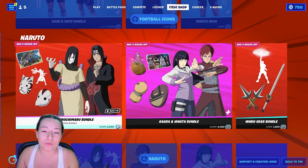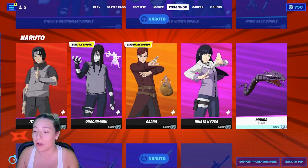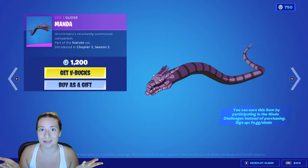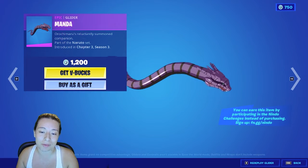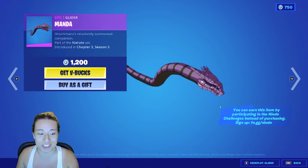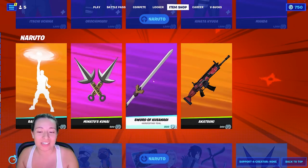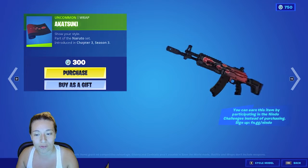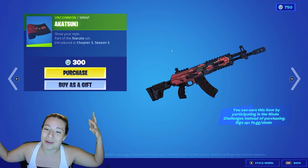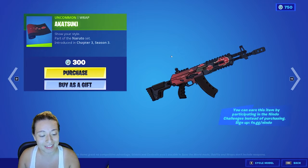If you don't want the full bundle and it's too much, there are also separate versions available. You can also get Manda's glider skin, which is Orochimaru's summoning — it's purple and it's okay that it's a snake, he's got a lot of attitude. And then we have the gear bundle separately as well, along with the Akatsuki wrap. I'm not a fan of the Akatsukis, but I'm a fan of how it looks design-wise — it's really good, and it's 300 V-Bucks.